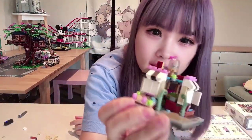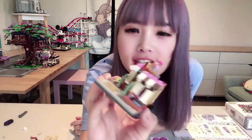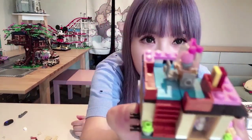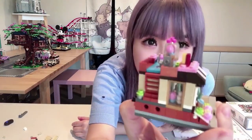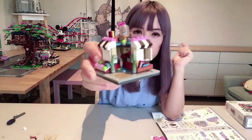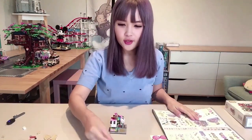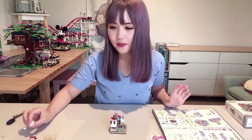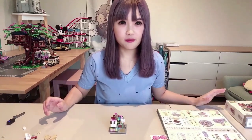We've now finished the roof of the first floor and the two little windows on the side. There's a little cake stand at the front of the shop — a clear cake stand with a pink cherry on top, and there are actually cookie and cupcake pieces in the stand. We'll now be making the main door of the store. We're about halfway through now, which means the process of looking for bricks has become easier. Initially I spent more time looking for bricks than actually building.